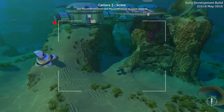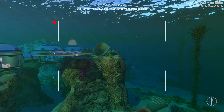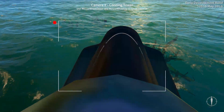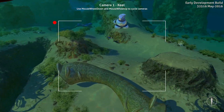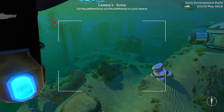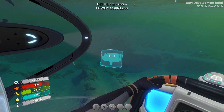Camera three shows the very back of the Cyclops so we can see behind us. Camera two shows the top of the Cyclops. There are three cameras total — kill camera, screw, and conning tower. It shows the direction in the bottom right, indicating which way you're looking compared to where the Cyclops is facing. The cameras are really sweet — I love how they're just part of the HUD while you're driving.